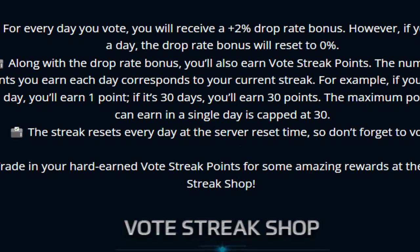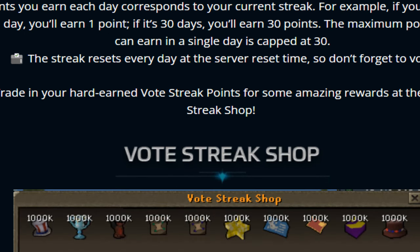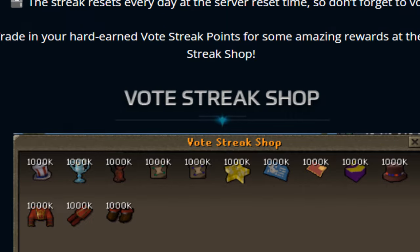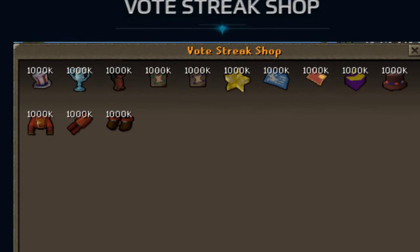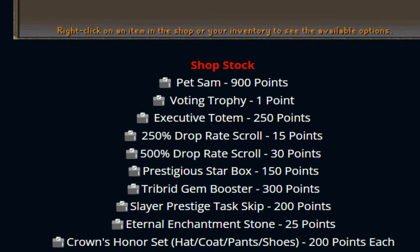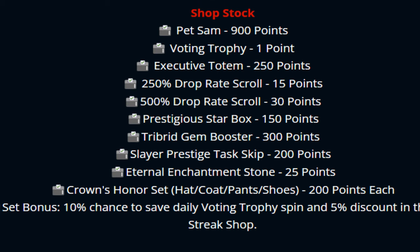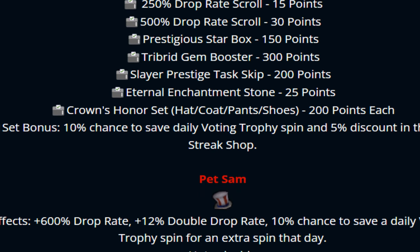Also worth mentioning — the vote streak rewards. If you guys vote every single day, you receive a 2% drop rate bonus permanently. However, if you miss one day, it drops back to 0%. Along with the drop rate bonus, you'll also earn vote streak points and you guys will be able to get up to 30 points on one day, which is the maximum. There's a shop you guys will be able to spend those points on — looks absolutely amazing, completely customised. The items are absolute freaking incredible. So it makes me want to vote every single day, because voting is super, super OP.